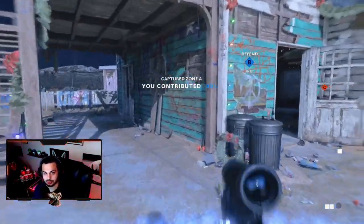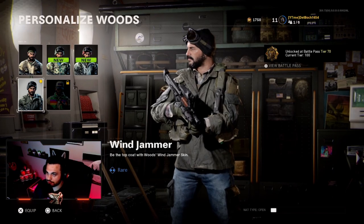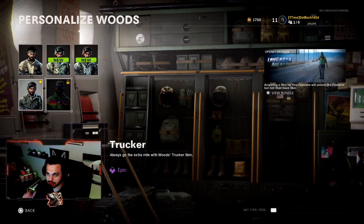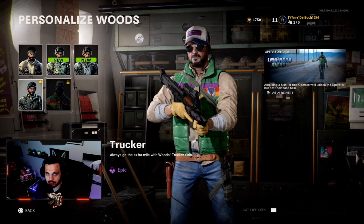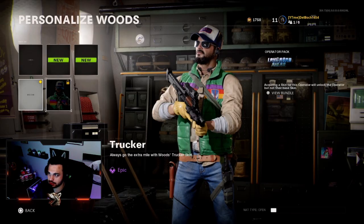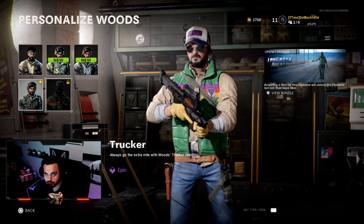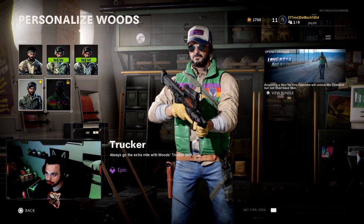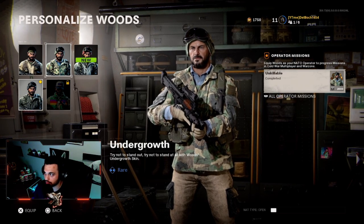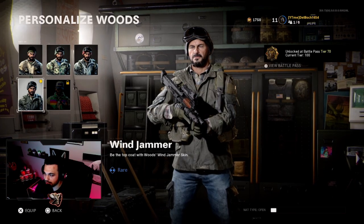As you can see, we've unlocked all of the available free skins for Woods. There is also an operator pack bundle for 1,500 COD Points if you want to purchase it, but I'm just showcasing the free Woods skins you get through the tier system. Like I said, you do have to be Tier 70 to achieve these, and you end up getting three skins total.